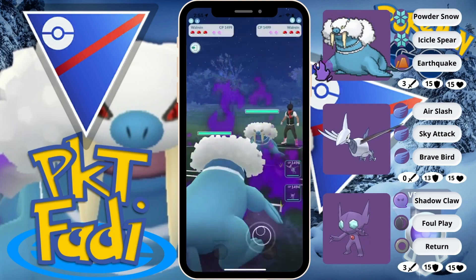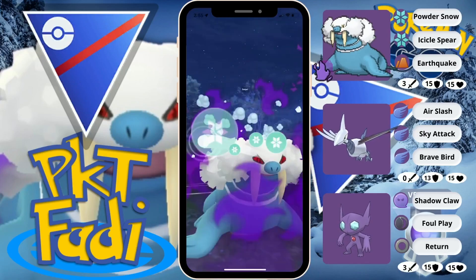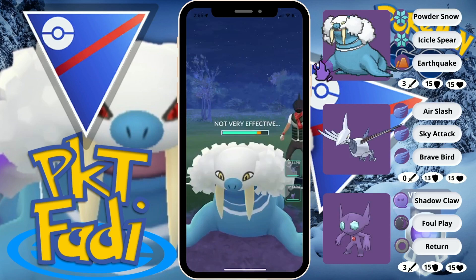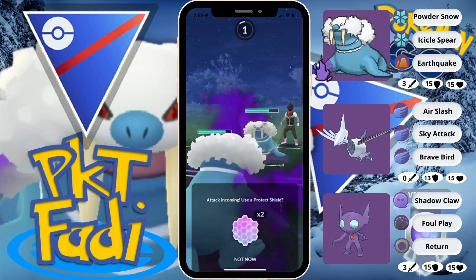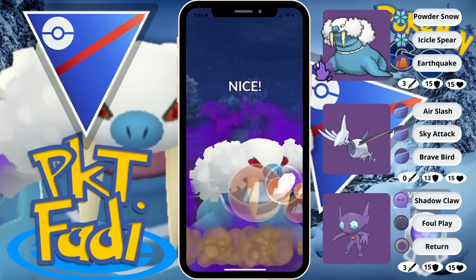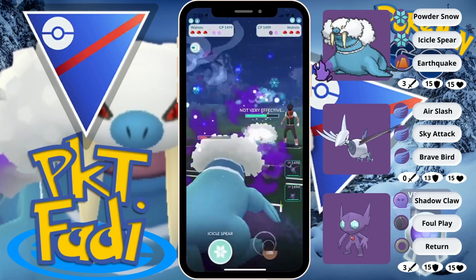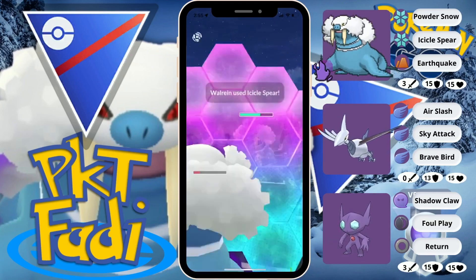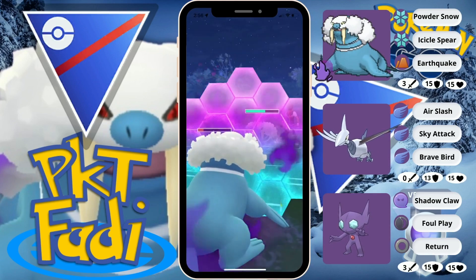It's gonna be a Walrein versus Walrein matchup — mine's a Shadow though, so we'll be doing a bit more damage but also taking a bit more damage. Here I decide to go for an Icicle Spear, thought I would get to the Earthquake but it seems I didn't farm up enough — my opponent knew that, so they just let the Icicle Spear go through. They're gonna hit us with the Earthquake, so now we're gonna go for our own Earthquake, just trying to throw off my opponent. They do decide to shield, so my opponent is definitely on game when it comes to their movements. We're gonna be shielding the Icicle Spear and building up a bit more energy — we're gonna be double shielding right now.